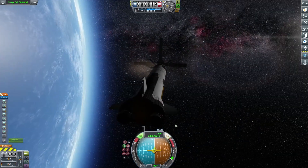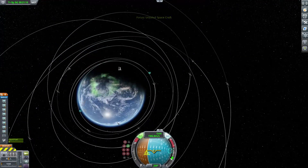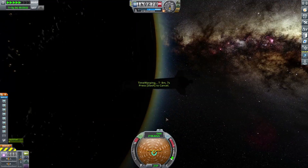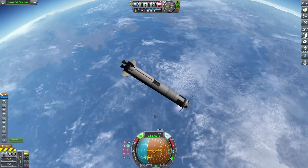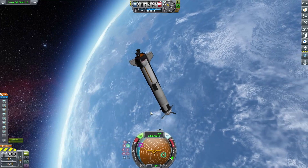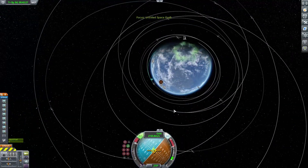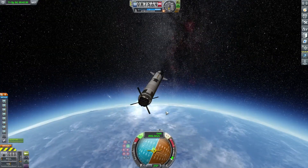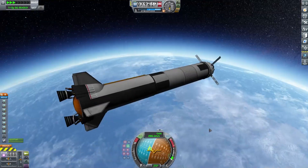We deployed the commsat — it has huge solar panels — and now we are time warping. Those little solar panels will burn off upon re-entry, but they're replaceable and really easy to replace. They're only there to revive the spacecraft upon getting to periapsis so that it can deorbit itself, because I forgot to put batteries on it, and instead of putting batteries on it, I thought this would be a good solution.